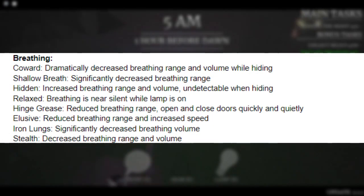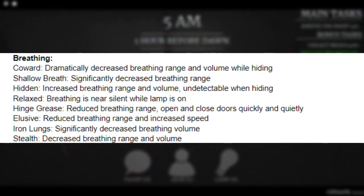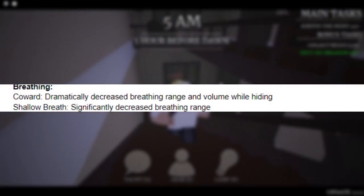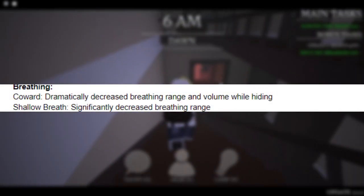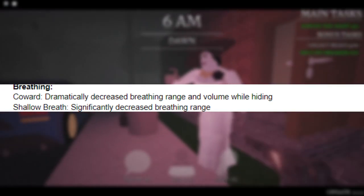Next we have the Breathing category, and this one actually contains most of the perks — eight perks in total. The first is Coward, which dramatically decreases your breathing range and volume while you're hiding. True to the name — if you want to hide all game, this is definitely the perk for you. Shallow Breath significantly decreases your breathing range, which is the range at which the slasher can actually hear your breathing.